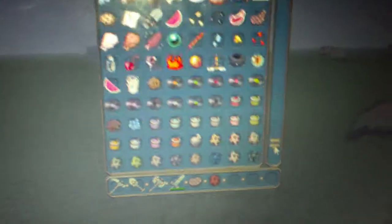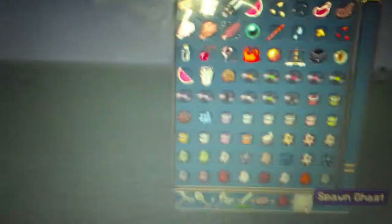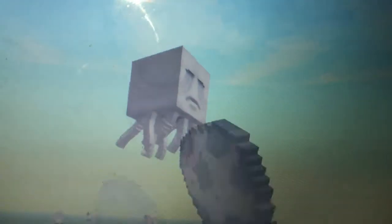Next one I want to show you is the Ghast. You can see that the Ghast tentacles, they look different. Look at that. Stupid Ghast! Your baby sounds.